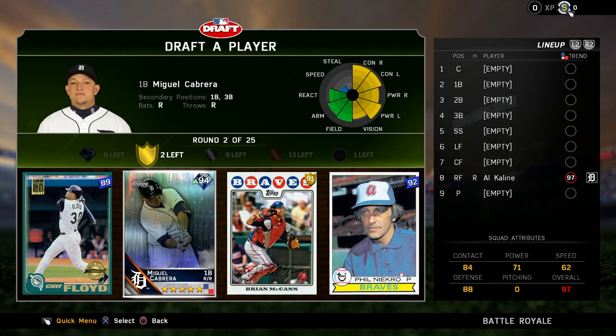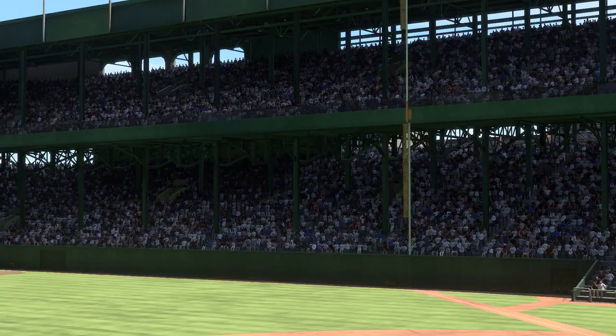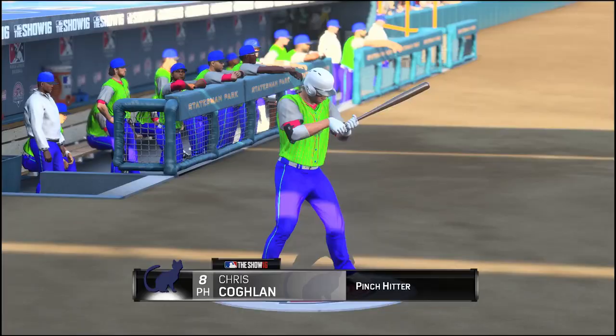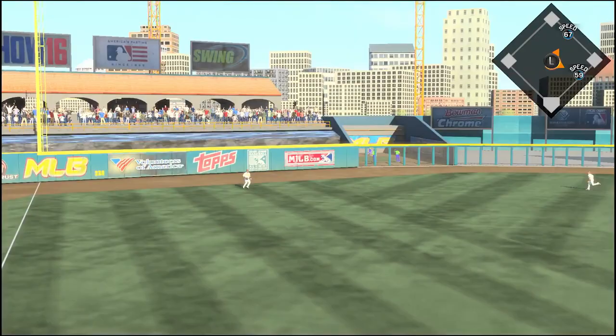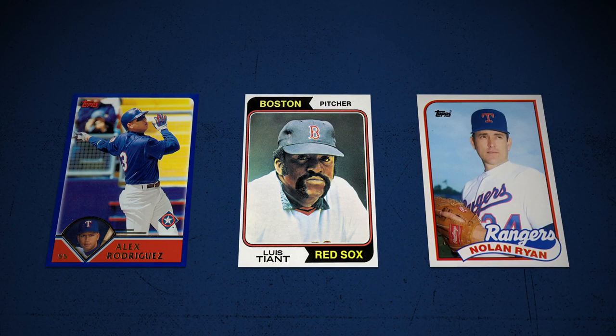With your team drafted, it's time to talk about the Double Elimination Tournament. All games in Battle Royale are set to three innings. With fewer innings, you'll be involved in unique in-game situations where a runner on second in the first inning might spell disaster. We've also scaled pitcher's energies to match the shorter game experience. As you play and win games in Battle Royale, you'll earn more rewards. Some of Diamond Dynasty's best rewards, including flashback Alex Rodriguez, legends Louis Tiant, and Nolan Ryan, will only be acquirable through Battle Royale victories.